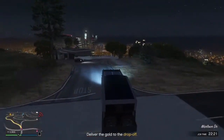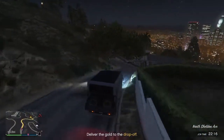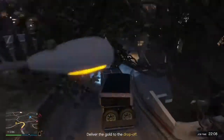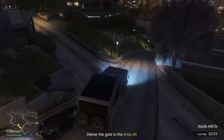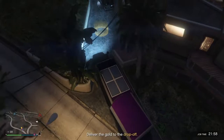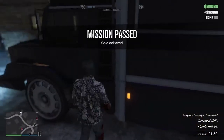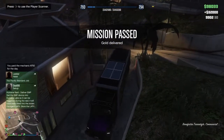We're heading down from Vinewood Hills and we're really close to the drop-off point now. These missions also pay decently — me and my friend were able to make about $200,000 together. For this particular mission you get $31,500, as you can see on screen. This video is going to be short because it was a pretty short mission, but the others do require more coordination and teamwork.